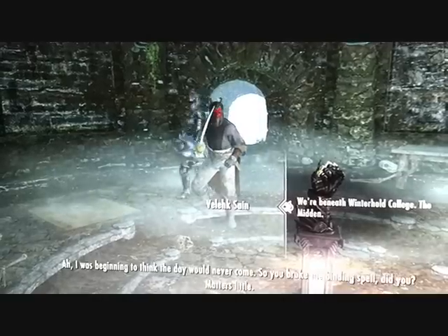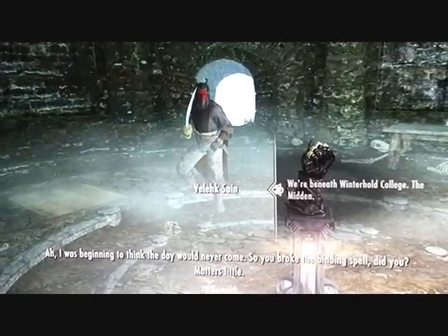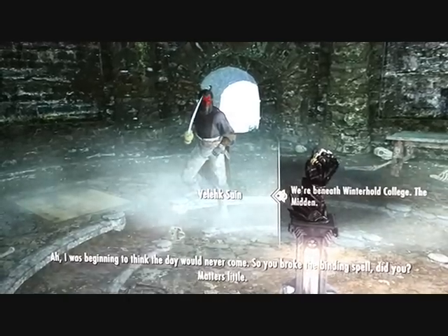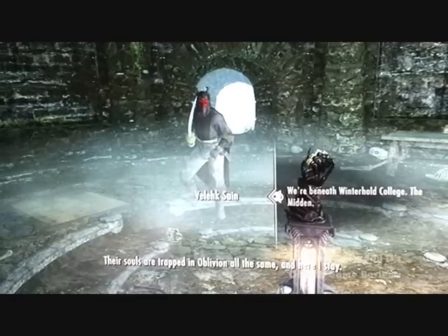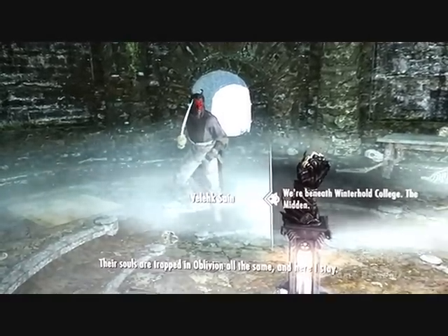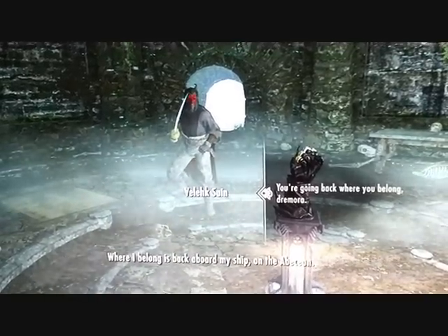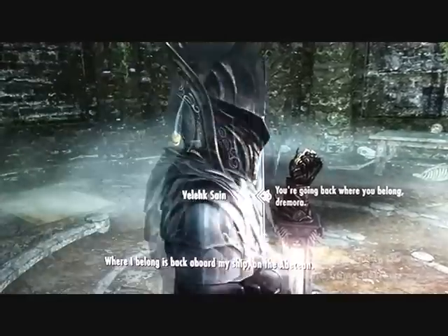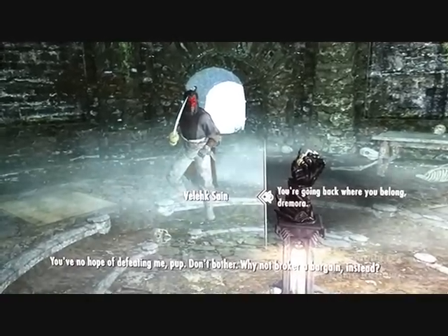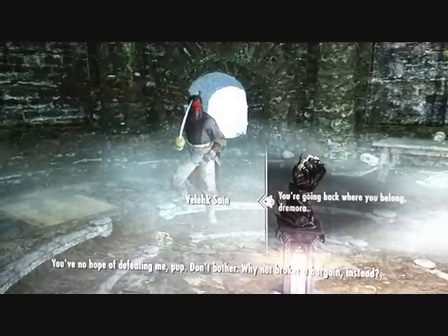So we've got ourselves... I was beginning to think you'd never come. You broke the binding spell, didn't you? Matters little. Their souls are trapped in the ring all the same, and here I stay. Now go back where you belong. Where I belong is back aboard my ship on the Abyssian. You've no hope of defeating me, pup. Don't bother — why not broker a bargain still?